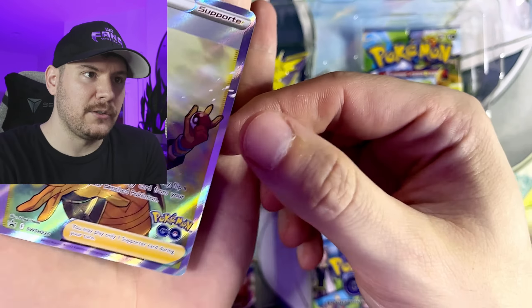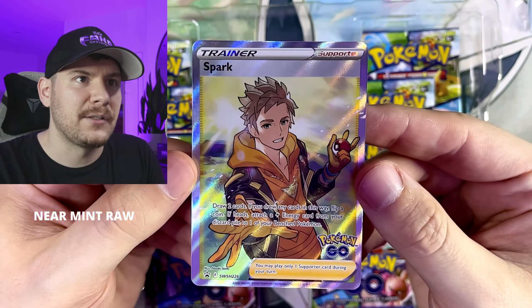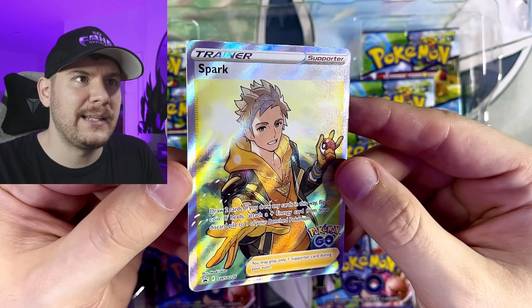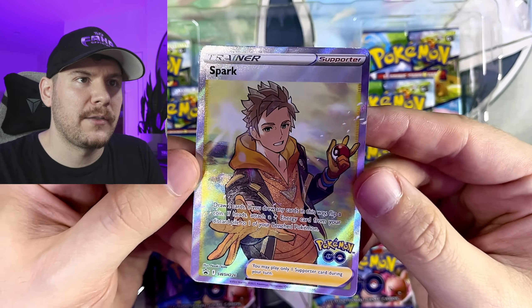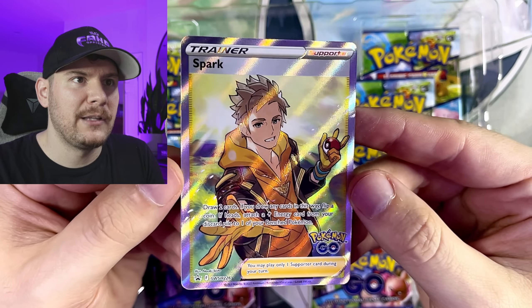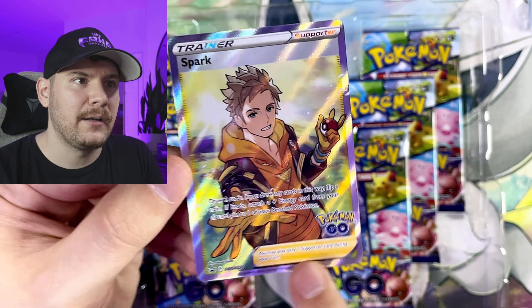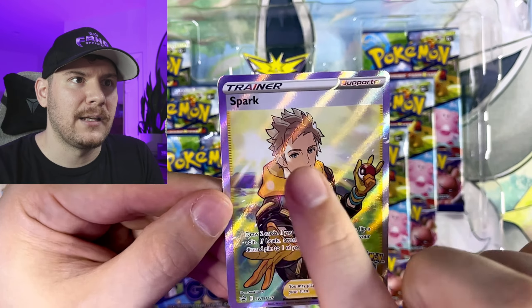Let's take a closer look here at our Full Art Spark Trainer from Team Instinct. That's a really, really nice one. I wasn't able to pick these out, so it's just sort of luck of the draw in terms of what we get on the center. It looks like it's a little bit crooked, maybe a little heavy on the left than the right. It's a little bit more obvious down here on the bottom than it is on the top.